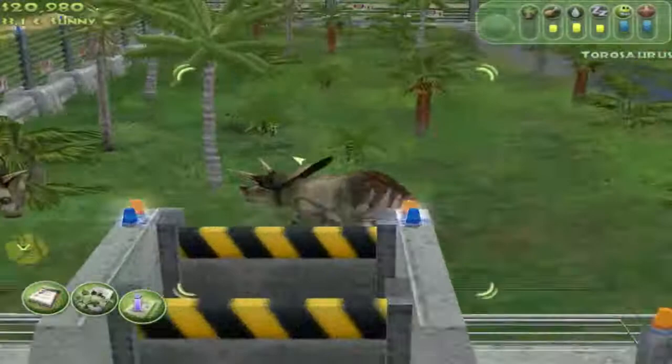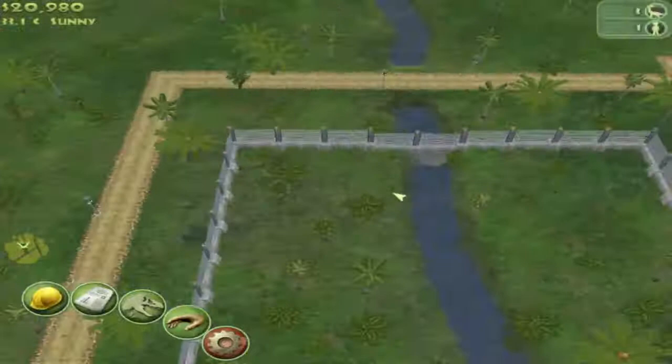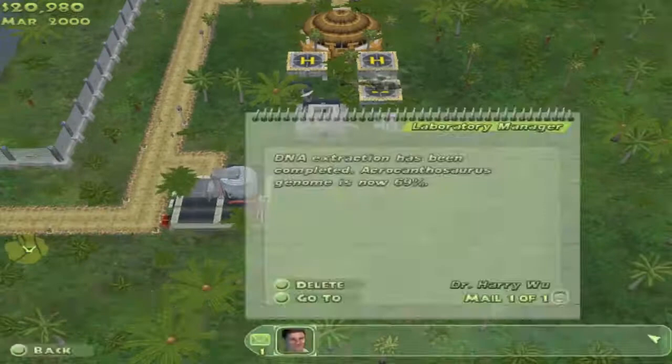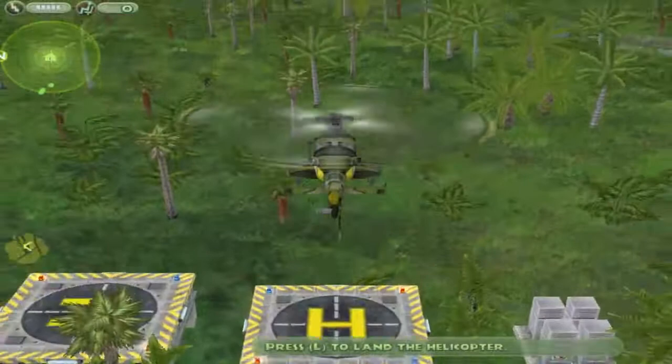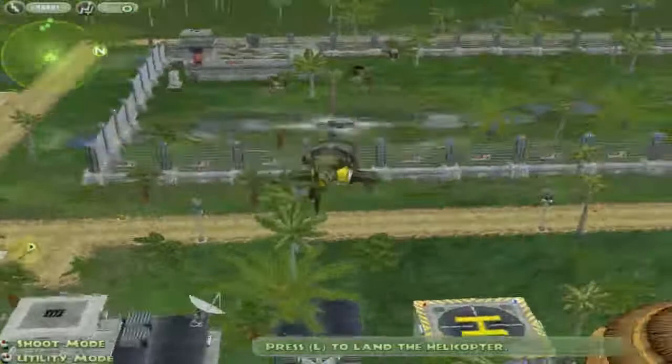Now I know I promised you guys — oh, message from Dr. Wu, you need to stop — I promised you guys a ride in the helicopter, so we will do that. This is really cool because you can basically just fly around and do all sorts of fun stuff, like shooting dinosaurs and picking people up if they're in danger.